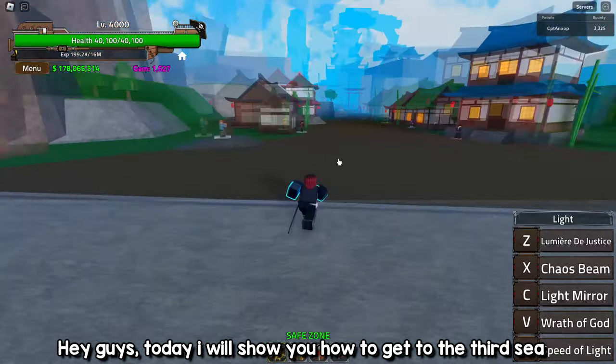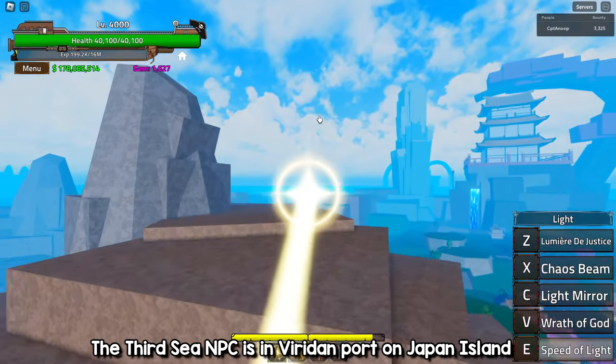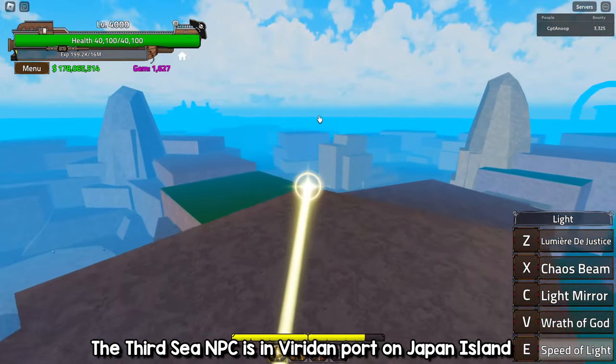Hey guys, today I will show you how to get to the third sea. The third sea NPC is in Viridon Port on Japan Island.